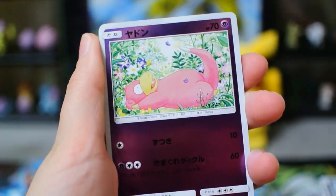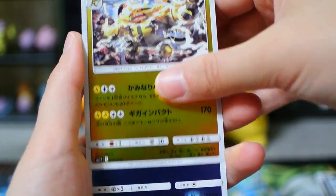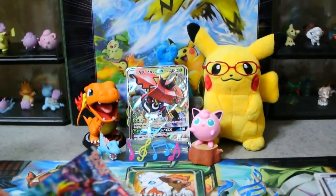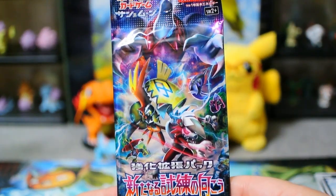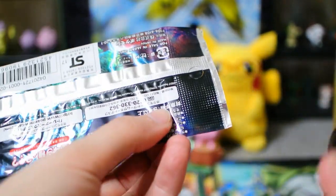Let's see. Lightning Energy. Slowpoke. Slendit. Electivire. And Alolan Ninetales. It's the last pack in this whole box, Poke people. Let's hope for a little last pack magic. Let's hope.